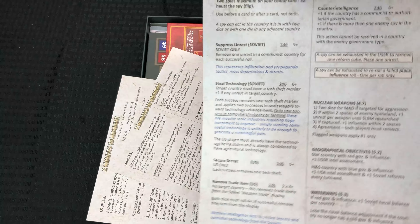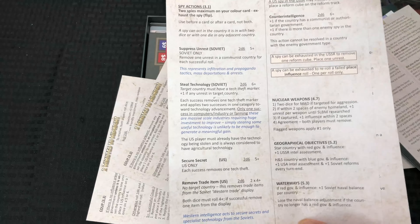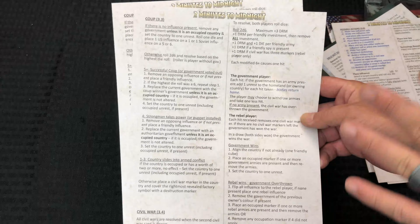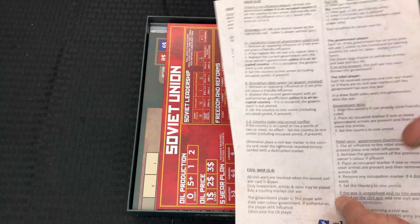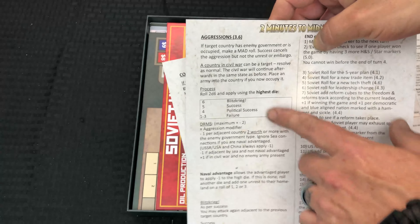Then we've got a couple of our sequences of play — how you're going to do all your different types of actions. There are a lot of cool actions like spy actions, stealing technology, nuclear weapons, developing submarine technology, and all that. I believe this is a continuation of the different types of actions. There are a lot of different actions you can do in this game — kind of like an if-this-then-that system — and different conflicts can happen depending on what type of actions you have. I always like it when player aids make that information easy to find versus just having it in the rulebook.